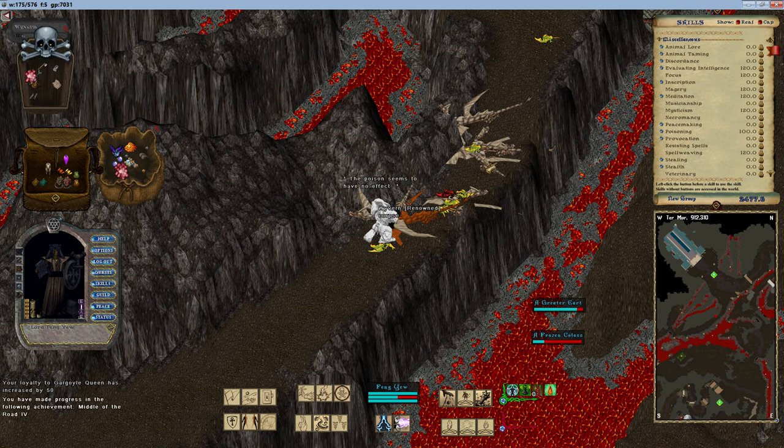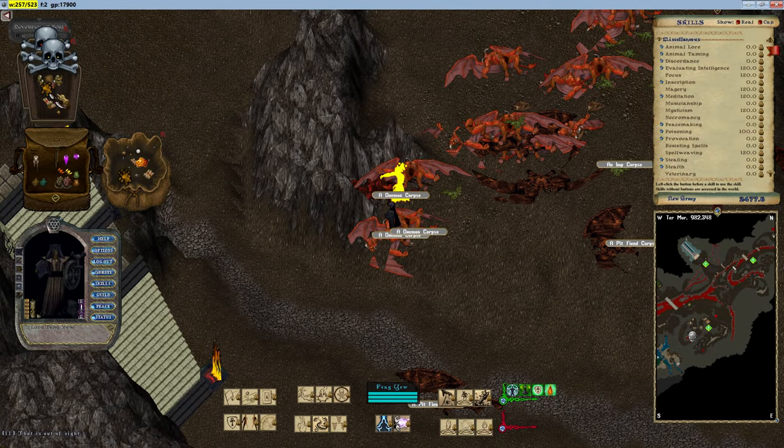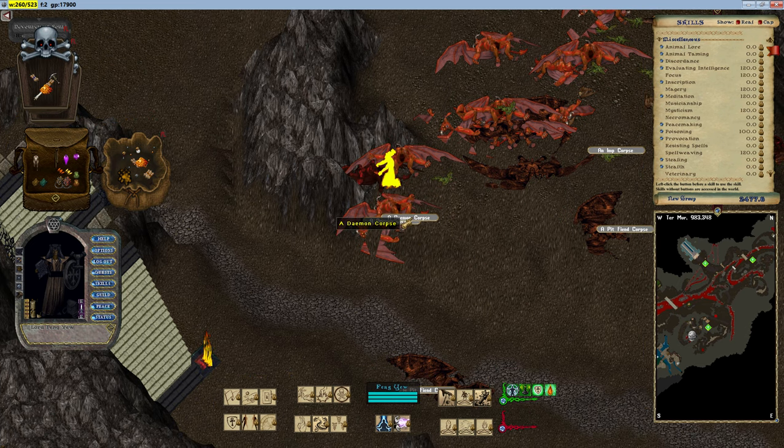Essence of Diligence is needed to imbue the faster cast recovery property onto jewelry. It can be found as loot on creatures at the Stygian Dragon Lair Entrance minichamp, and can also be found in treasure map chests. Essence of Achievement is used to imbue the faster casting property onto items. It is looted from creatures at the Abyssal Lair Entrance minichamp, and can also occasionally be found in treasure map chests.